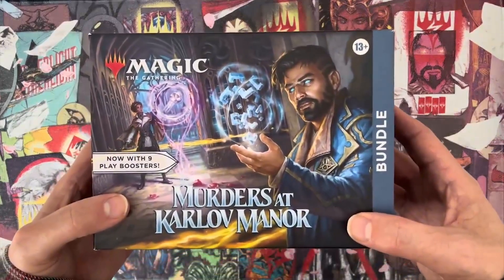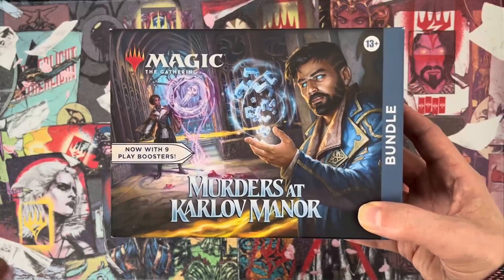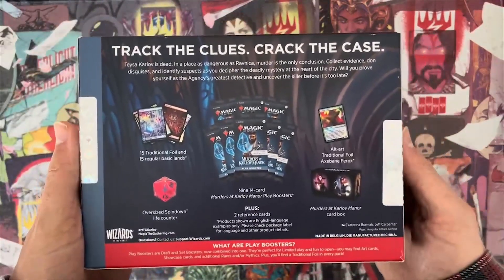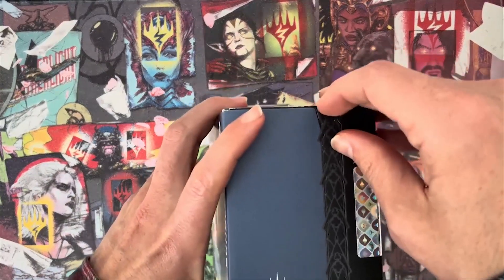Here we go. Now with nine play boosters — it was right there the whole time, I could have just seen it. Murders of Karlov Manor, the bundle. What's on the back? Track the clues. Crack the case. Anyway, let's open this bundle. I'm not going to read it to you — you can do that yourself.